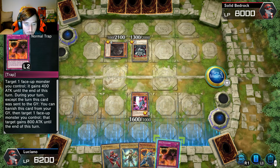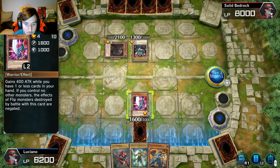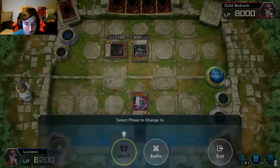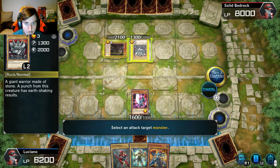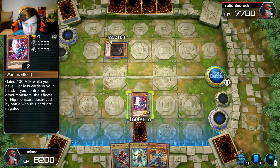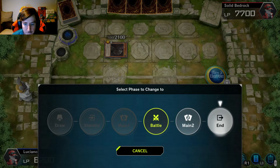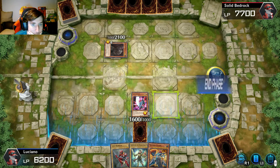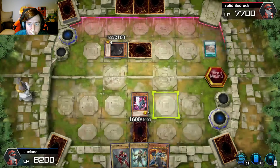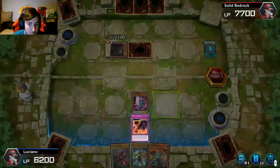Okay, let's go ahead and summon this, and we're gonna summon this right after it. Target one face-up monster you control, it gains 400 — boom. And we're going to go into the battle phase and get rid of this. Let's go ahead and end and see what they do. They went into defense. Canyon is activated, chain another card for effect — 400 attack effect activation.